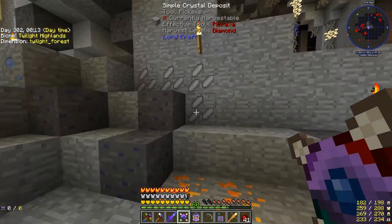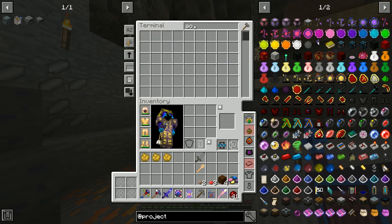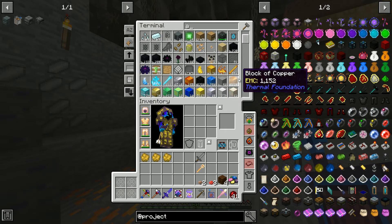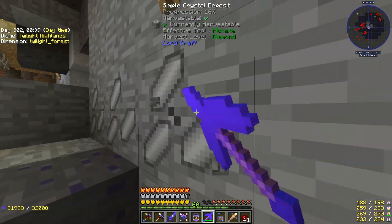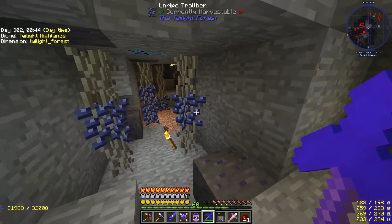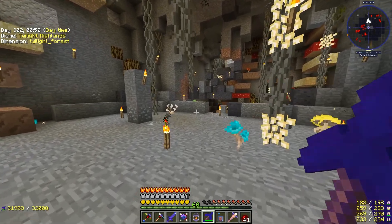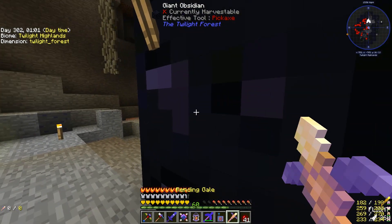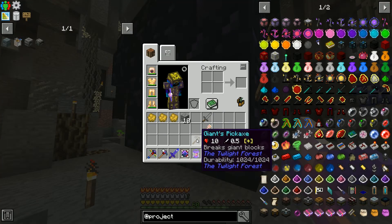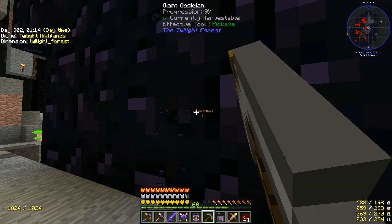There's a big obsidian thing — simple crystal. Now I'd like to get some using our silk touch. I silk touch some of this, then I can use the digital miner easily enough to get some more simple crystal. I saw a big lump of obsidian — this is giant obsidian. This is what I needed this giant's pickaxe for. Looks like it's going to take a while.